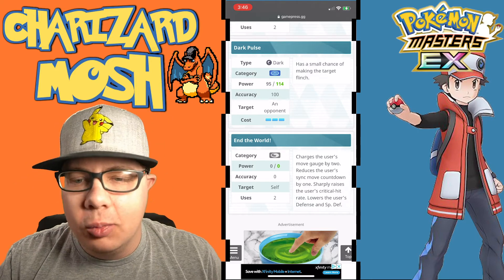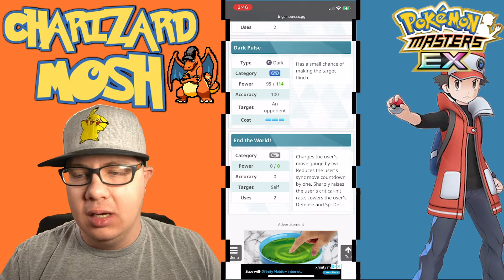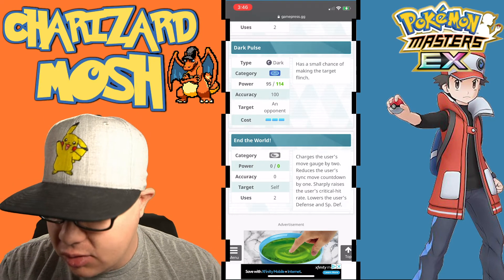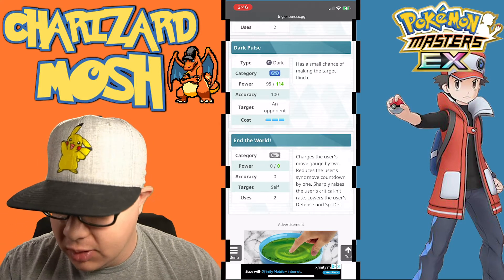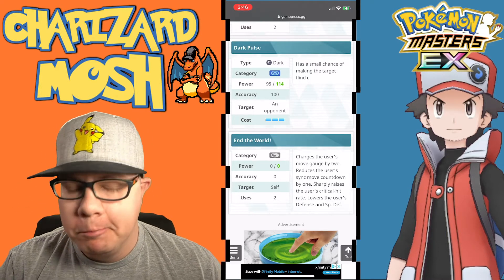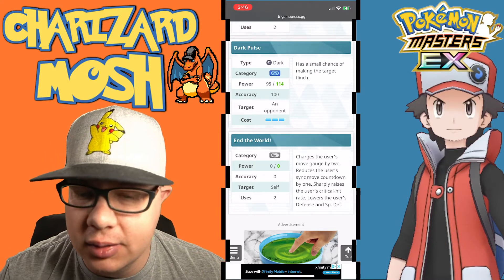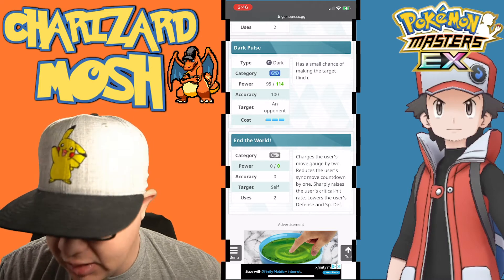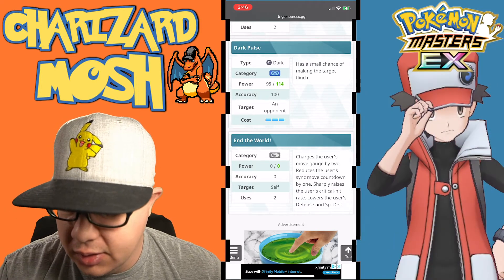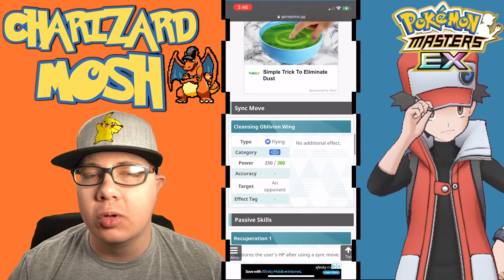We're finally getting to the point where we have really good units that can kind of outpace each other in certain ways, so it's good to have that kind of diversity. The trainer move charges the user's move gauge by two, reduces the user's sync move countdown by one, and sharply raises the user's critical hit rate but lowers his defense and special defense. This is like a better version of Red and Charizard's trainer move in that it does the same thing but also reduces the sync move countdown. It's really good, especially useful for sync nuke builds.